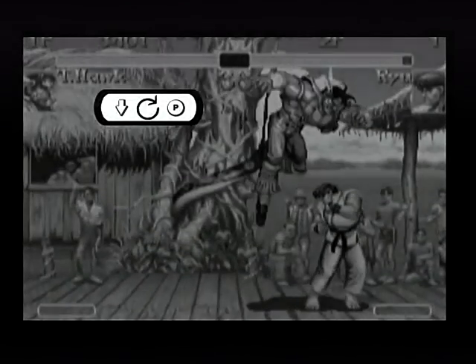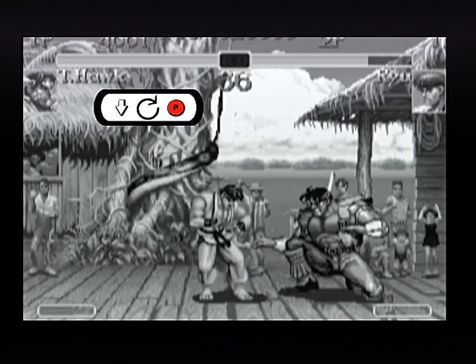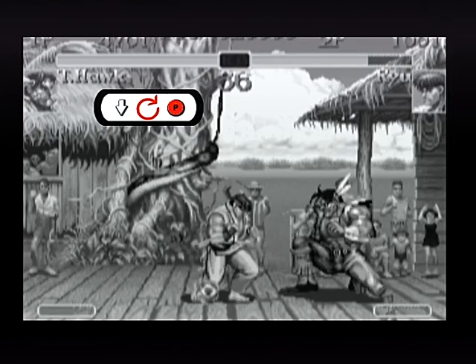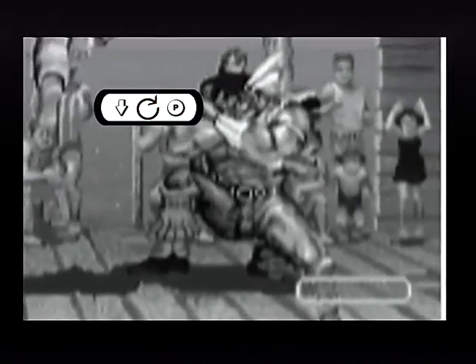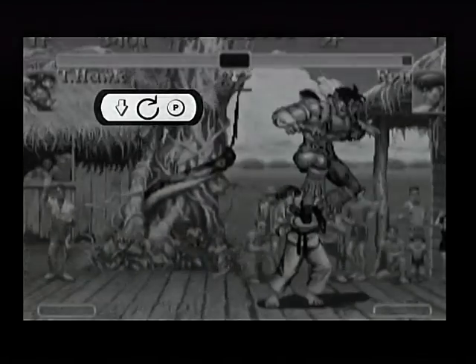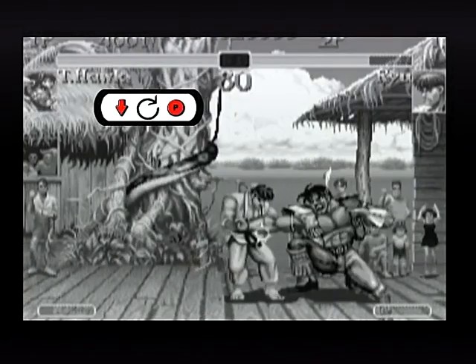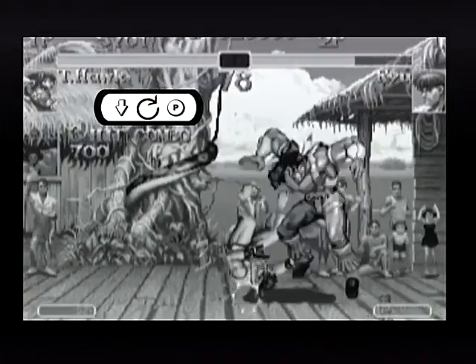Here's another example of the button-up technique with T-Hawk versus Ryu. T-Hawk does low jab, low jab, and holds the jab button down the second time. Then he does the 360 motion — the spinning pile drive motion; for him the move is called the cyclone. At this point, Ryu might do a dragon punch. If he does, when T-Hawk releases the jab button, he just won't get the cyclone and he'll be safe and able to block. But if Ryu does not do a dragon punch, when T-Hawk releases the button after that 360 motion, he'll get the cyclone. So it's a win-win — it's a safe way to attempt to do the cyclone.